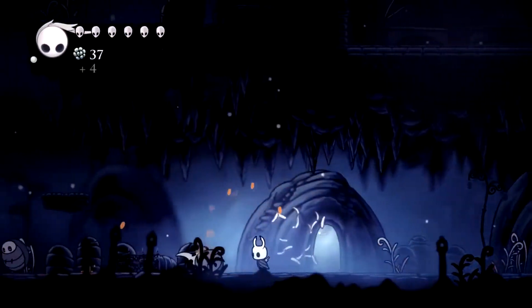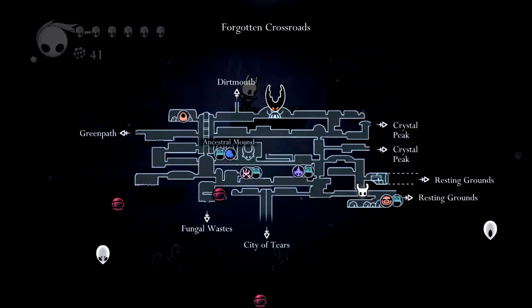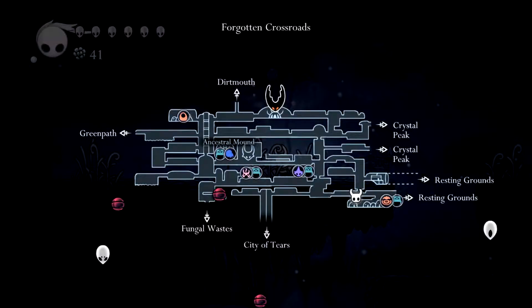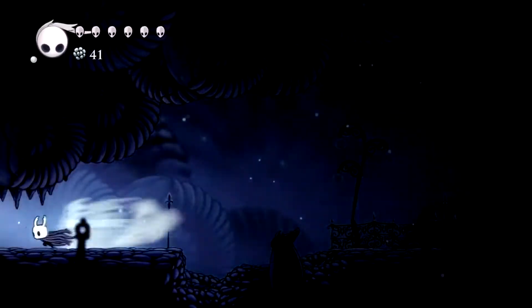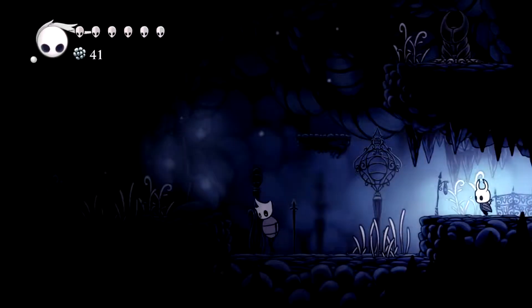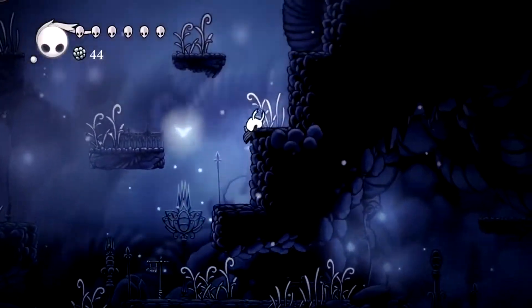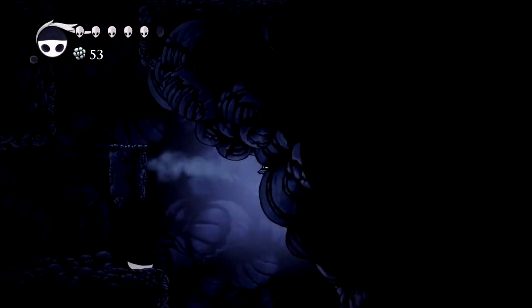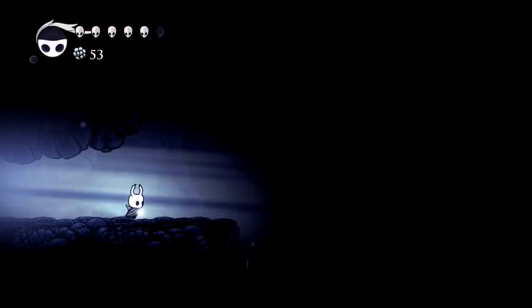I have two plans. Number one, head back up to the... Howling Peaks, that's what it is. I want to go back there because there's a tree there that I want to grab. And back up here in Howling Cliffs, over here is where this guy is, and over here was the room that I couldn't enter before.